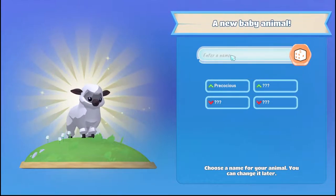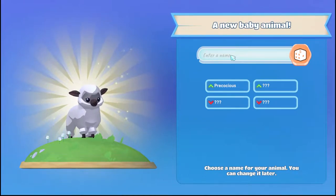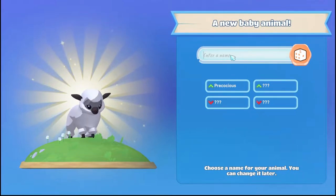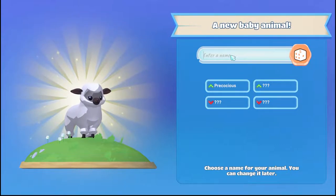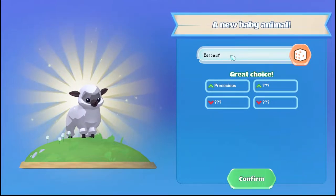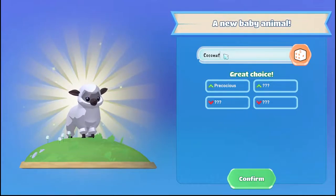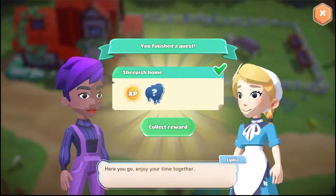We're gonna name you... marshmallow isn't really a candy so I'm thinking... oh I know — you're gonna be Coconut! Because of the inside of the coconut. I love coconut type candies. So I'm gonna stray a little bit. All right, we got a sheep!